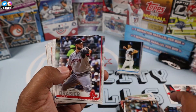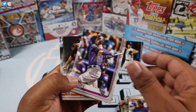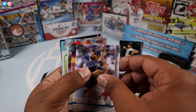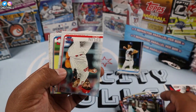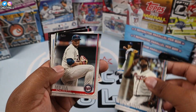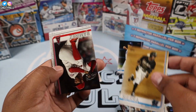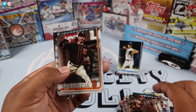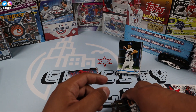Trevor Richards, Zach Greinke — come on, Tatis, where are you? Zach Wheeler, Gary Sanchez, Luis Ortiz rookie card — nothing too crazy. Addison Russell... looks like we're not gonna get the Tatis out of this one. Anthony Rizzo, JC Ramirez, Ketel Marte, Red Sox, Manny Machado, and Walker Buehler to finish it off — not too bad.